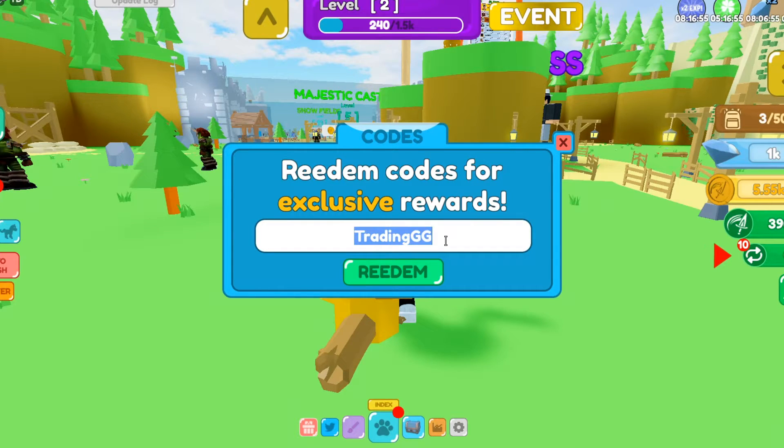The next code is 'coinb' — C-O-I-N-B. It gives you one hour of two times coin boost. After that, enter 'ilovealloboosters' — I-L-O-V-E-A-L-L-B-O-O-S-T-E-R-S. It says already been redeemed but it gives you all kinds of boosts. Make sure you get both of those for yourself.